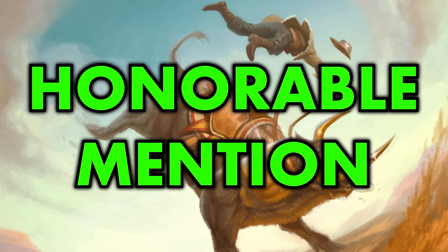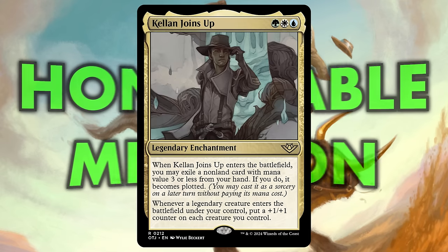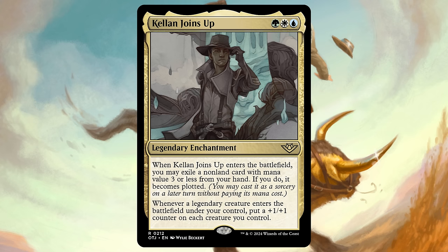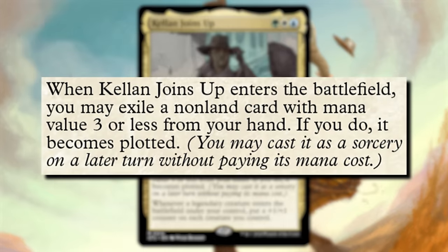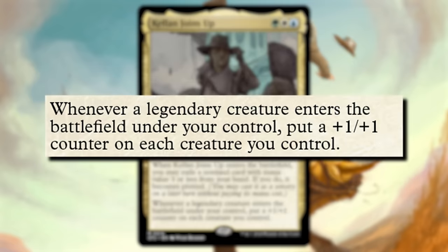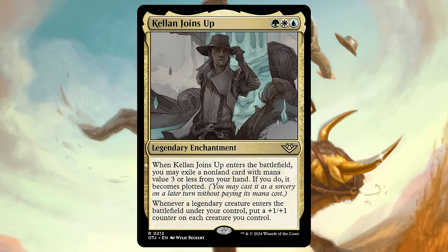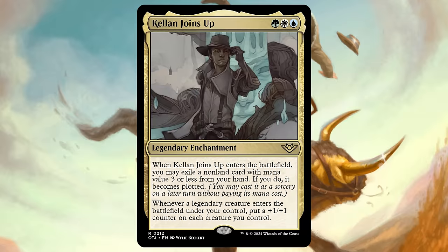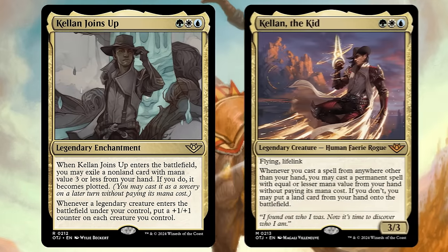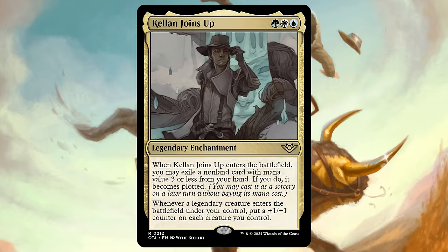We should begin with an honorable mention. For Outlaws of Thunder Junction, our honorable mention is a card that is quite strong but also highly restrictive: Kellen Joins Up. It's a legendary enchantment for one of each Bant mana. When it enters the battlefield, you may plot a card with three mana value or less from your hand. Anytime a legendary creature enters play on your side of the field, put a +1/+1 counter on each creature you control. Anytime! Each creature!